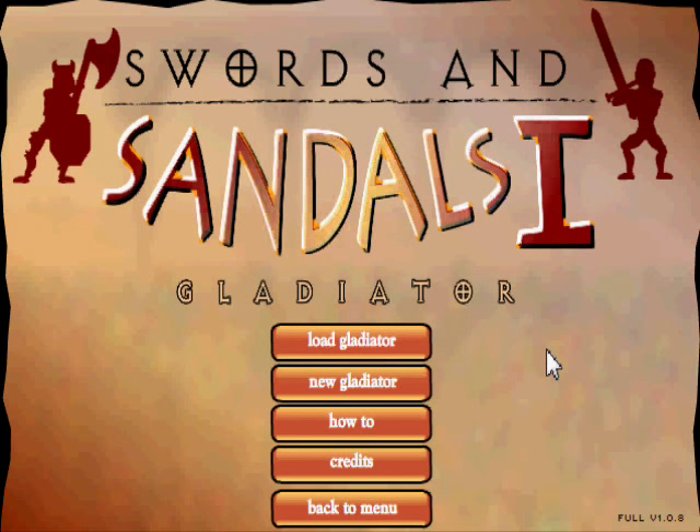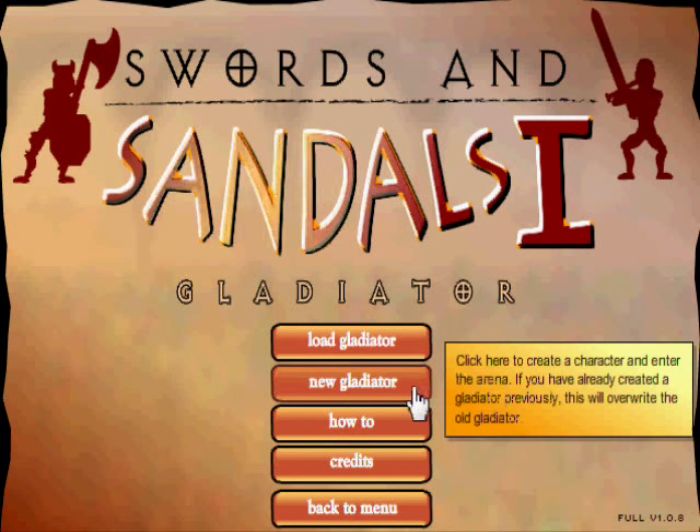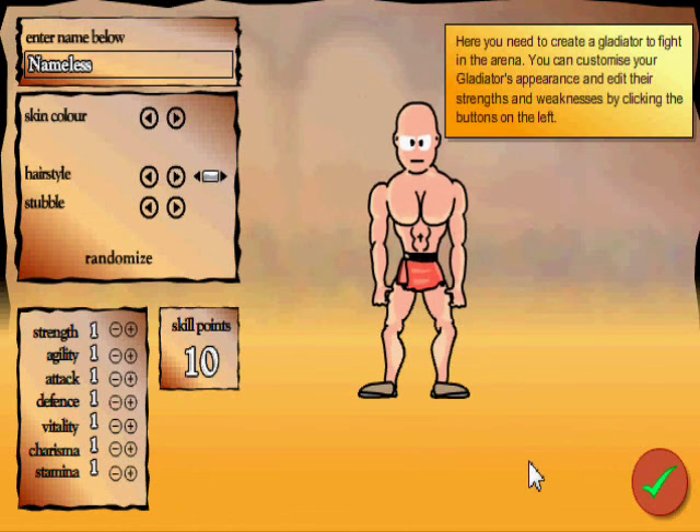So in this game, you can create a gladiator and fight to the death. The first game is by far and away probably the toughest because it's short, but it's tremendously difficult. Anyway, let's create a new gladiator. Here's our gladiator — you need to create one to fight in the arena. Customize your gladiator's appearance and edit their strengths and weaknesses by clicking the buttons on the left.